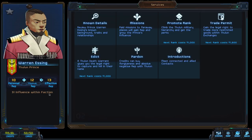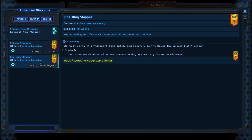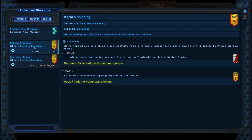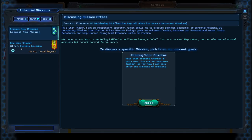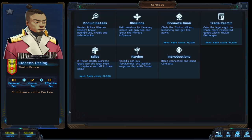We want to go talk to the Prince. He has 31 influence within the faction and we have 10 personal rep. Combined with our Thaloon rep, our effective rep with him is 13 right now. The way we're going to improve that is by doing missions for him. There's a return shipping and a one-way shipper available. Because we have so little reputation, he'll probably only let us do one at a time, but as your rep goes up with him he'll let you do multiple missions simultaneously — it's really good to piggyback them.